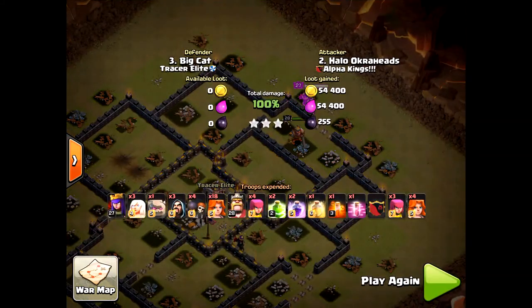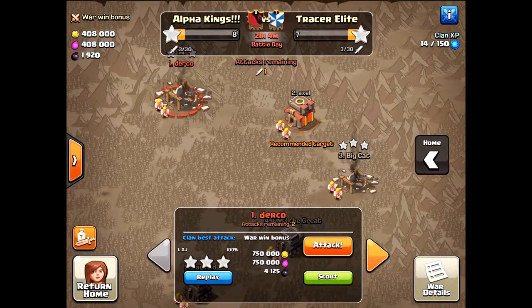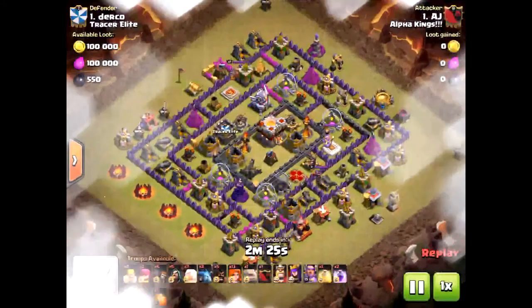I know it's easy — I'm a town hall ten — but I wanted to bring you that funny flying golem moment. Now here's a great attack: a three-star on a town hall eleven. I know it's a rushed town hall eleven.